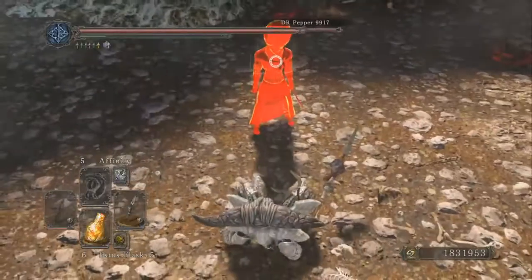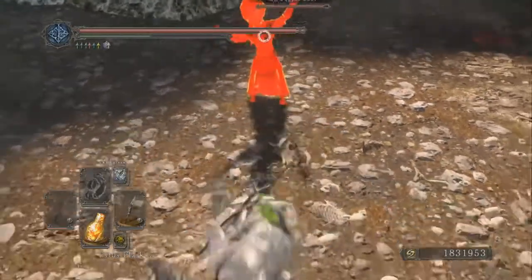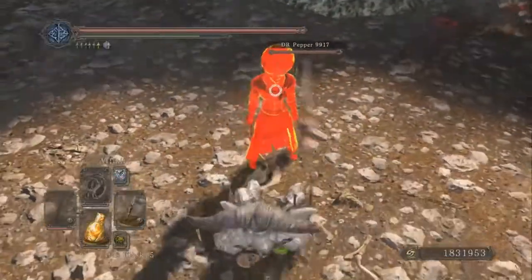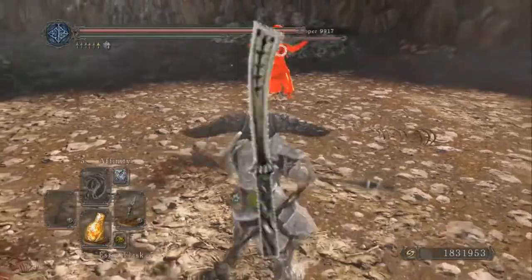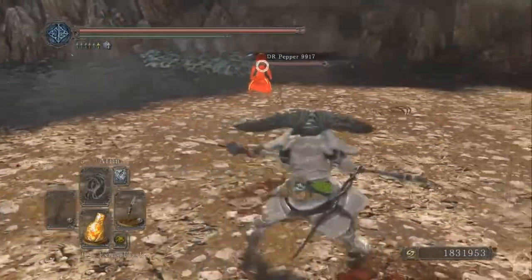Oh my god, he parried us. Well shit, that's no good. It must have just been a fluke. We're gonna get up on him faster and do it this time. Parried again. This isn't hard stuff — you just need to know how to parry.